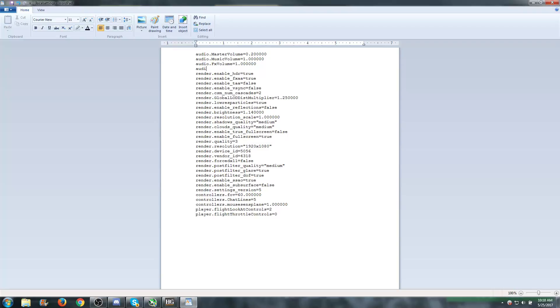So you just type audio.occlusion equals false. And that's a single equal sign, no semicolon or anything at the end. You can just go over here to save. You can add that pretty much anywhere, but I'd just put it up at the top with the rest of the audio settings.